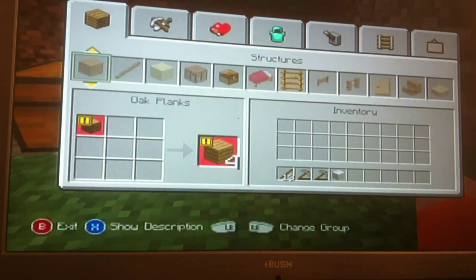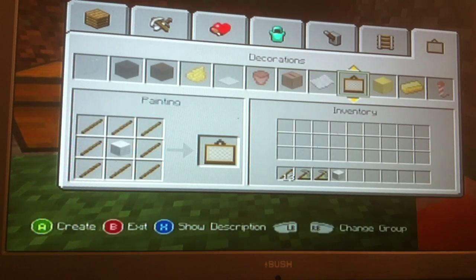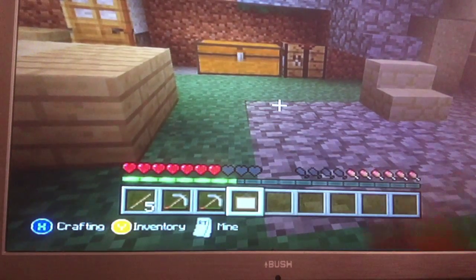Go back onto your working station, go over to the painting, then click A and there the painting will have appeared at the bottom. And there's the painting.